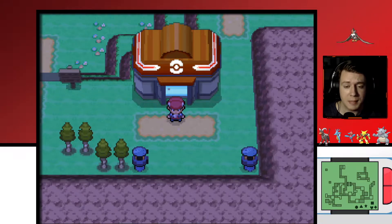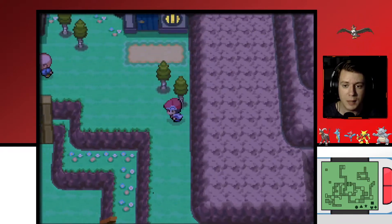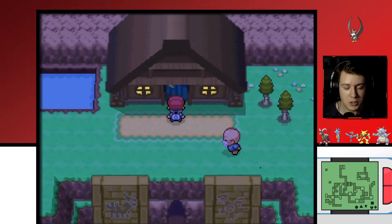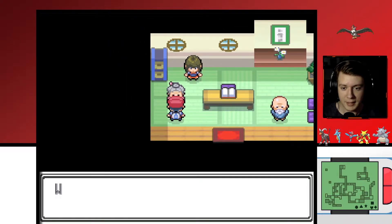First, you're going to notice that I'm here in Celestic Town. This is where we need to start. You don't have to do it this way, but this is probably the most efficient. The reason being is we need to talk to Cynthia's grandmother. So in the northern part of town, just come into this giant cabin or home, and you'll talk to this little old lady right here.